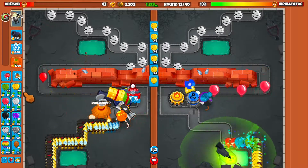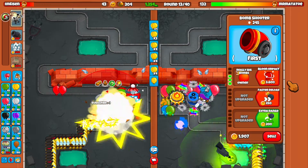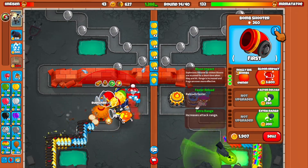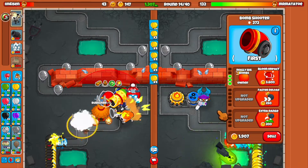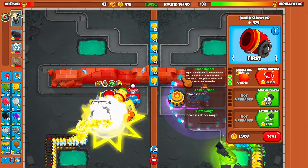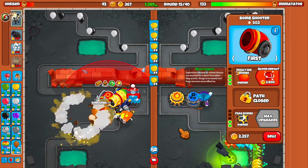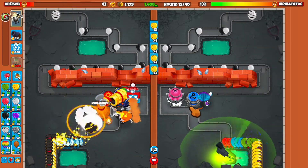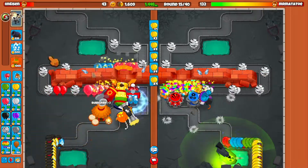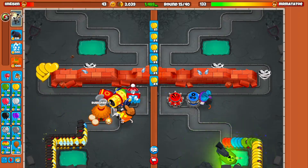We're going to start to upgrade this guy to the heavy bomber. I wanted to get an arctic wind up over here as well, and we'll get a balloon impact with an arctic wind. Frags are even more effective, so we'll get the extra range and the frag with this. He sold that one — so he's just getting one of the tack zones. I think the tack zone might be the fifth tier upgrade. I don't really use the tack shooter that much, but it's still a super super good tower — it's unreal. I'm going to send him a couple MOABs for sure.